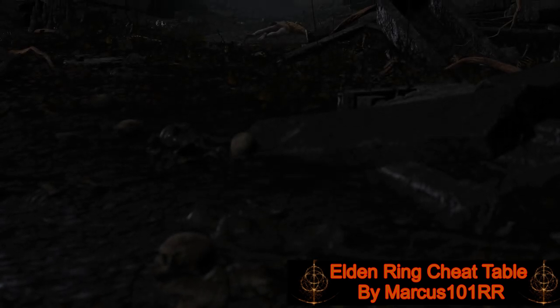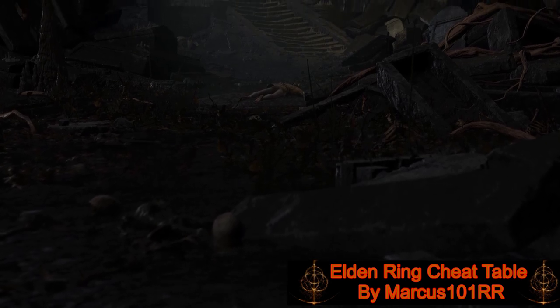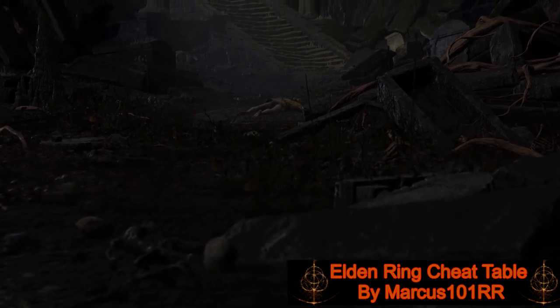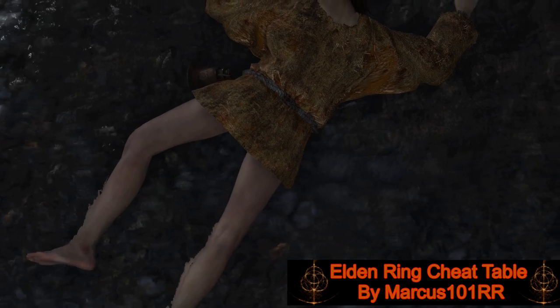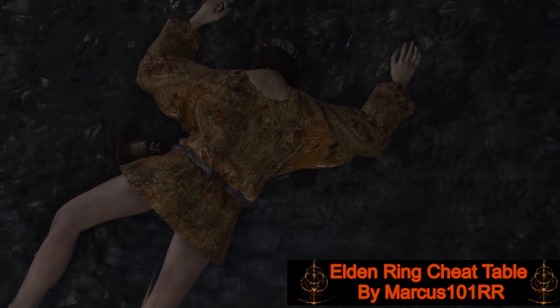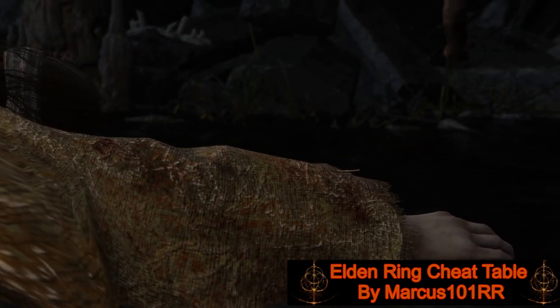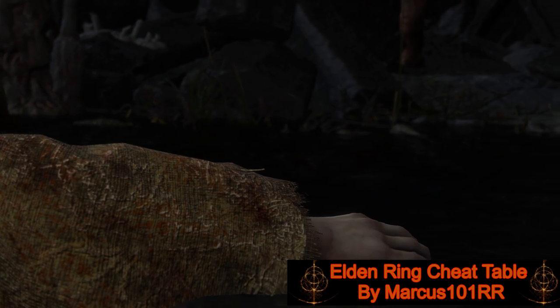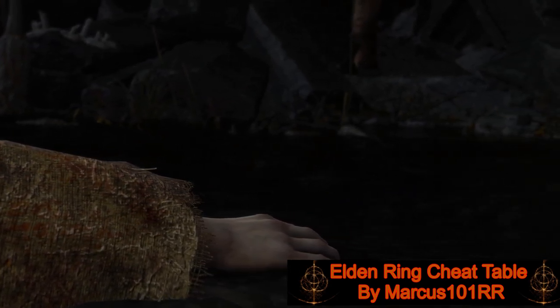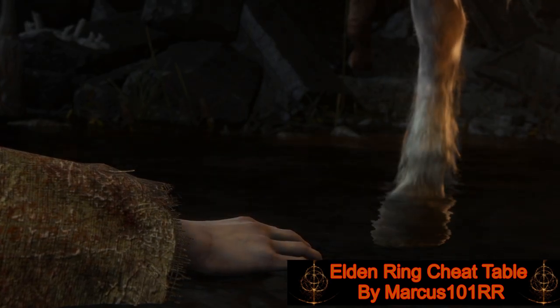So that was Cheat Engine coupled with the Cheat Table by Marcus101RR. His cheat setup basically gives you an easy way to find the memory references, to alter your stats, give yourself god mode, do whatever you want as far as the game goes. You can gift yourself items. It is the cheesiest of the cheese and the most breaking thing you can possibly do to Dark Souls, except for potentially granting god mode, which there may be a mod out there that does that, but I haven't discovered it yet.